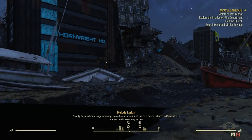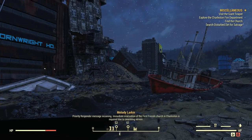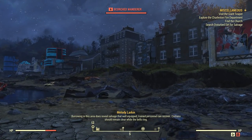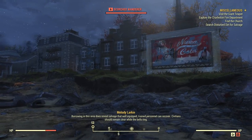Priority responder message incoming. Immediate evacuation of the First Friends Church in Charleston is required due to swarming vermin. Burrowing in this area does reveal salvage, but well-equipped trained personnel can recover. Civilians should remain clear while the bells ring.